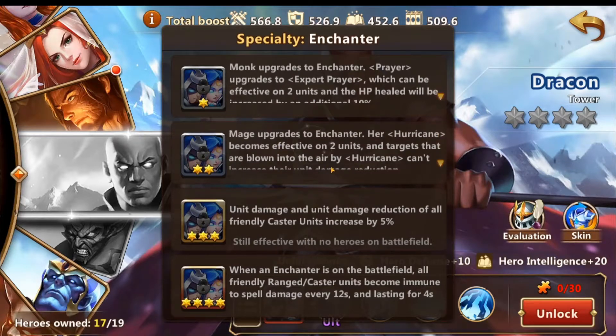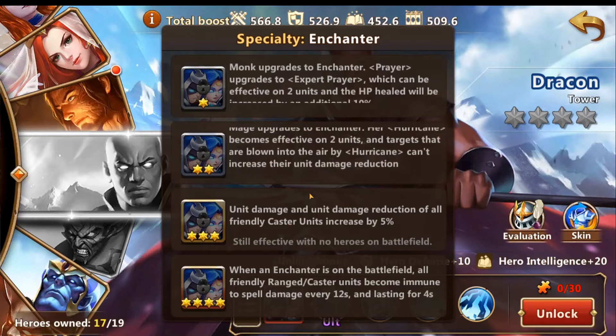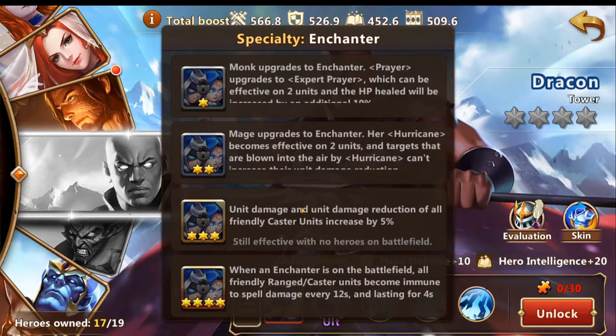Mix solar damage reduction doesn't take effect — that's pretty cool. I can imagine Drakon with both monk and mage, probably a green dragon or an Efferudy, would be really good at optimizing the second specialty. Because green dragon and Efferudy both will hit the backline units with their skills. And then at three star, unit damage and unit damage reduction of all friendly cast units increase by 10 percent.